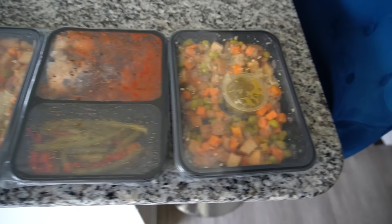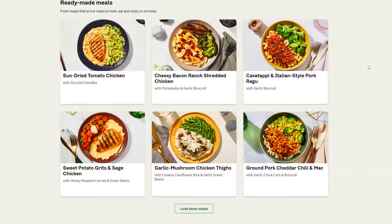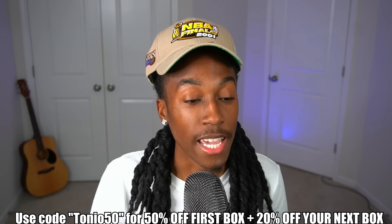Before we get into the rest of the gameplay, shout out to today's sponsor Factor. Factor is a food delivery service that delivers high-quality chef-crafted meals to your doorstep — clean eating made easy. You choose from a weekly menu with up to 35 options including calorie smart, keto, and protein plus. I went with the vegan option and it was fire. No fuss, no mess — just pop it in the microwave. They also offer smoothies and wellness shots. I have twin boys so cooking takes up so much time, and Factor always saves the day. Head to factor75.com and use promo code tonio50 to get 50% off your first box and 20% off your next box.